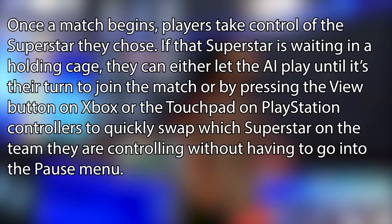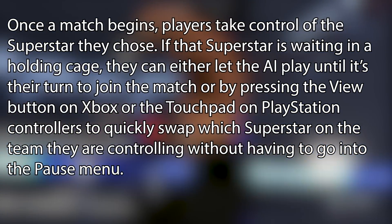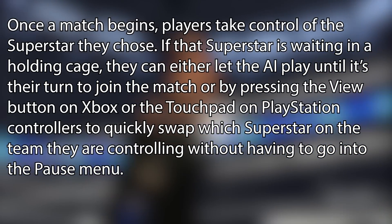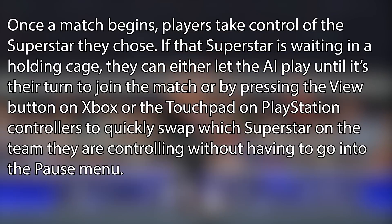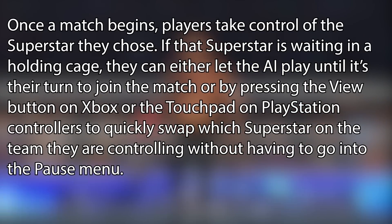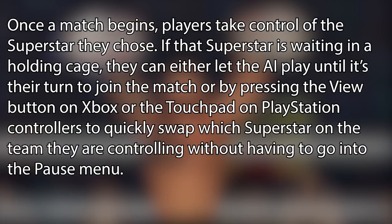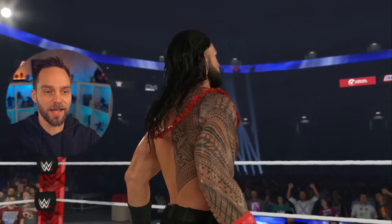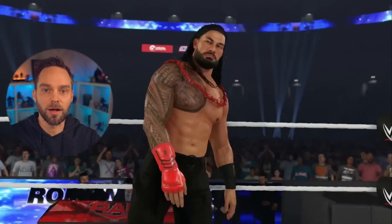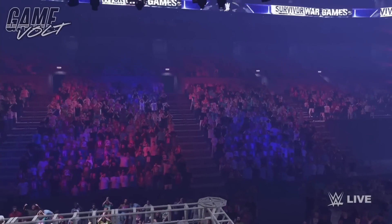2K writes in the ringside report that once a match begins, players can take control of the superstar they chose. If that superstar is waiting in a holding cage, they can either let the AI play until it's their turn or press the View button on Xbox or the touchpad on PlayStation to quickly swap between which superstars on the team they're controlling, without having to go into the pause menu. Being able to just tap the touchpad and toggle which superstar I'm going to be is really great — it doesn't take you out of the match.